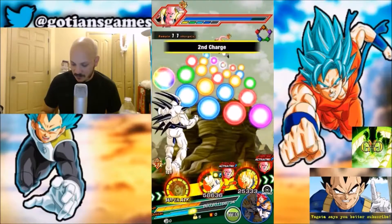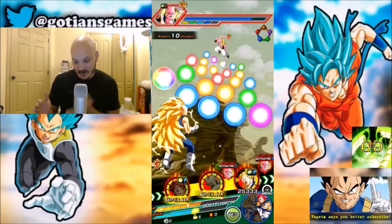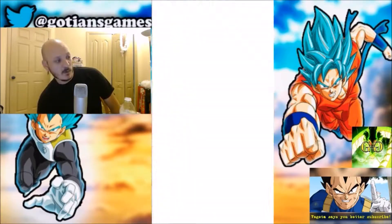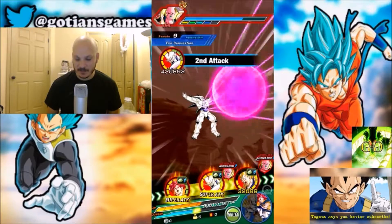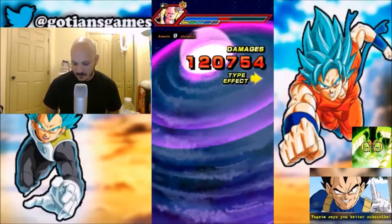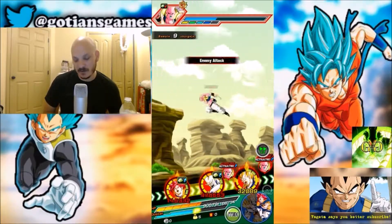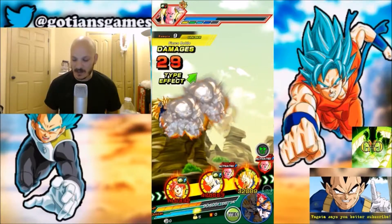I'll get two supers off. By this point in my agility video I healed — I don't need to heal yet, I'm still good. If he supers me, it's not going to do more than 20,000 on Omega. If he hits Super Saiyan 3 Vegeta, it's going to be even less. You see I'm doing more damage now, but it's still not enough. He still has that barrier — it's still not super effective. It's just a waiting game on the strength team.